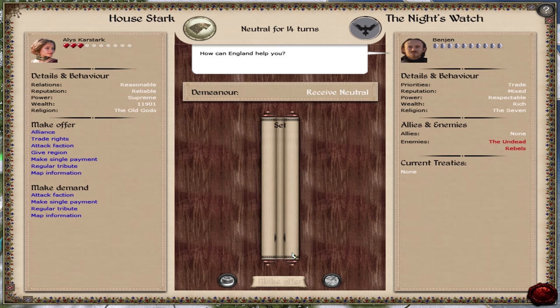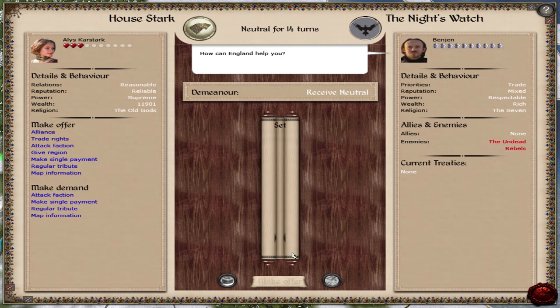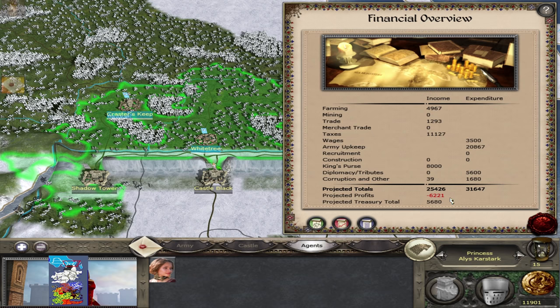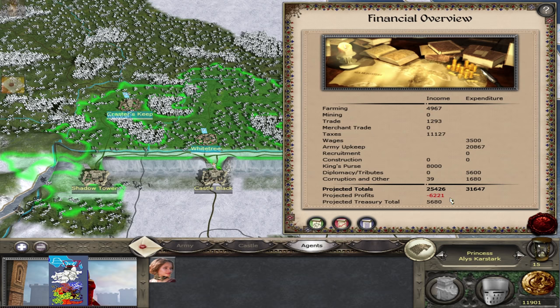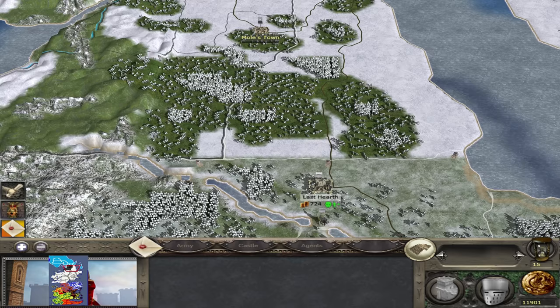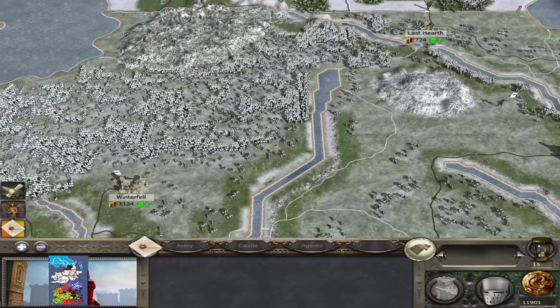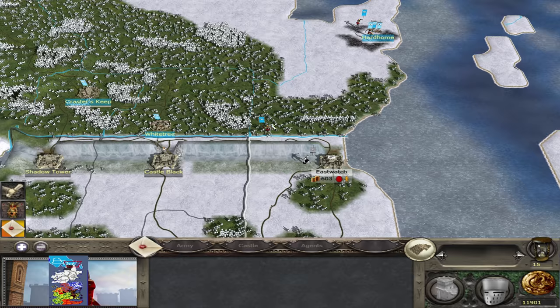Let's see if Castle Black still want to give us this territory. Let's ask them for Eastwatch. If we give them basically six grand for thirteen turns, they'll give me Eastwatch. Let's go ahead and accept that — we also gain trade with them. We are going to be losing money for the next thirteen turns, but it shouldn't be anything too bad. Now we can actually send up our armies. Everyone make your way to Eastwatch — that is where we will make our stand and get ready to repel the dead.